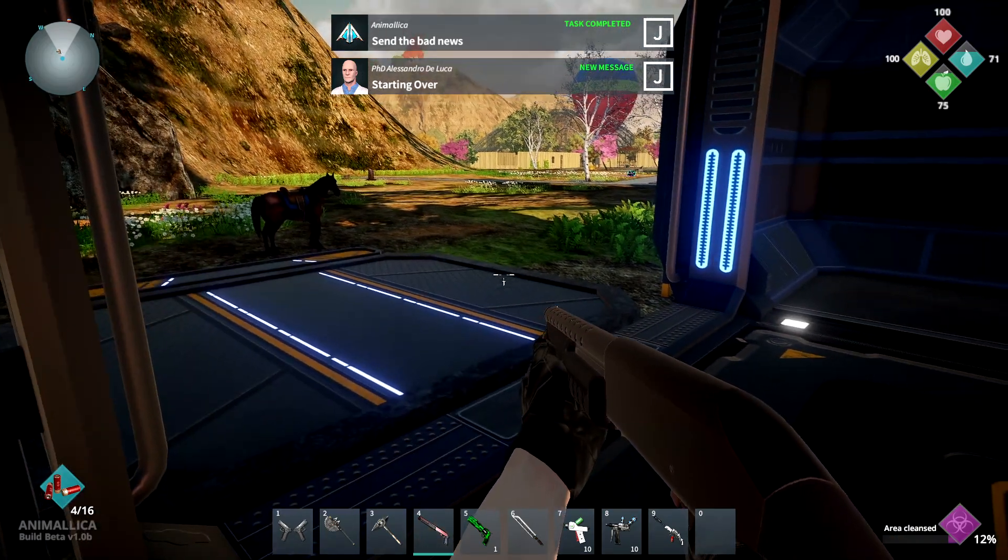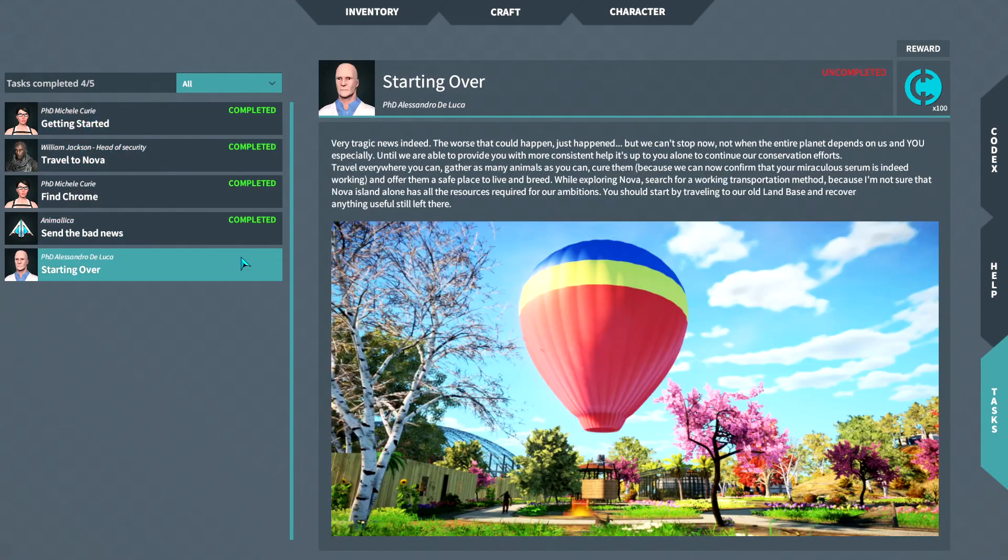Some bad news. Very tragic news indeed. The worst that could happen just happened, but we can't stop now. Not when the entire planet depends on us and you especially. Until we're able to provide you with more consistent help, it's up to you alone to continue our conservation efforts. Me and me alone now — I cured, I came up with the cure and now I have to deal with all of it myself and offer them a safe place to live and breed. We've got to go get all those animals. While exploring Nova, search for a working transportation method because Nova Island alone may not have all the resources required for our ambitions. You should start by traveling to our land base and recover anything useful still left there.